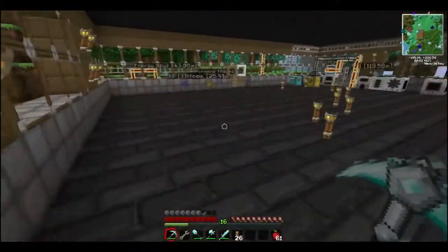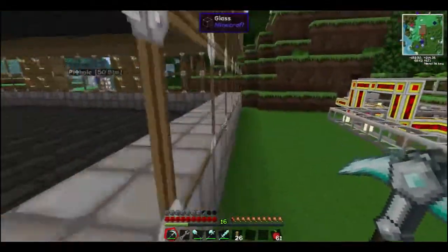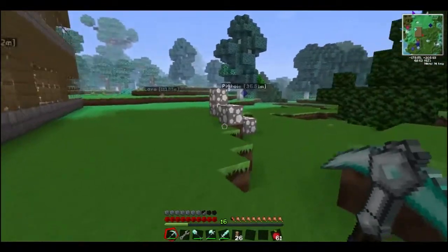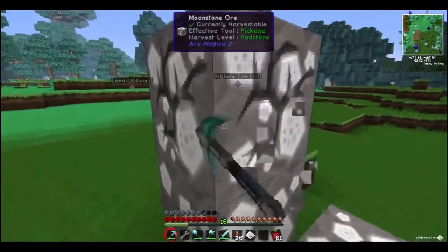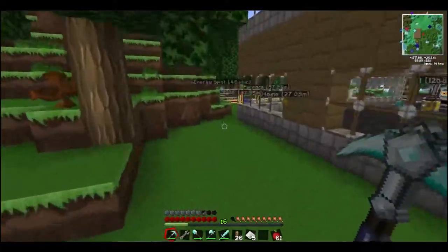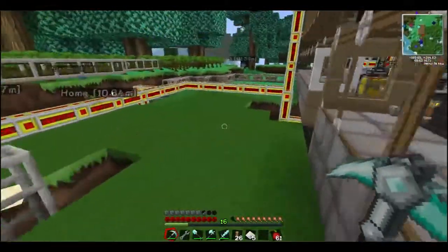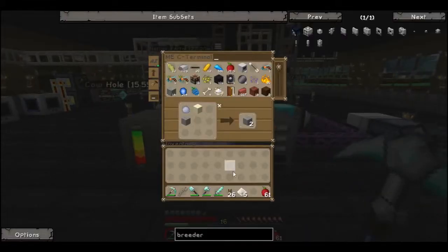Oh look, we have Moonstone outside of our house. Let's go and grab that and bring her inside. Right around here — that must have been the explosion that we heard. There we go. That's from ArsMagic2, not GalacticCraft. But it's in the way, so we will... ow! Get hit by the sludge boiler.